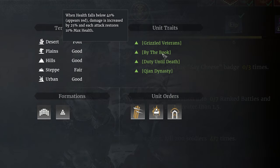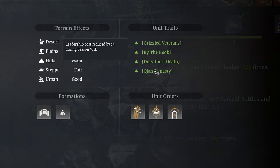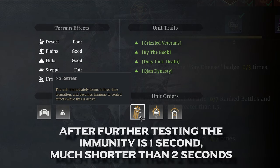While in the By the Book state, damage is increased by 25%, and each attack restores 10% max health. This trait lets the Greyhairs stay in the battle much longer than one might expect. Duty Until Death lets you bring them back to battle even if they are below the one-third unit count threshold. Not One Step Back — and finally, the Greyhairs have their leadership reduced by 15 during Season 8. The first Greyhair ability is No Retreat, which makes the Greyhairs get into their 3 rank formation, take a step forward, and become immune to control effects for approximately 2 seconds.